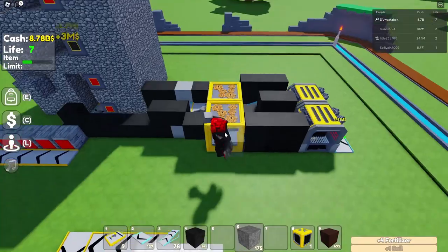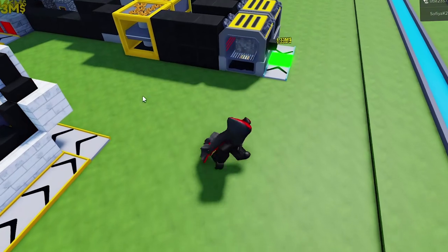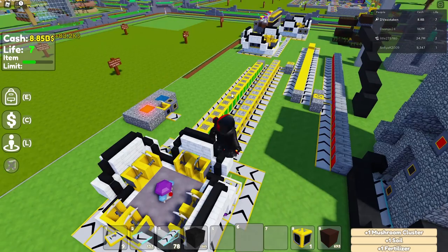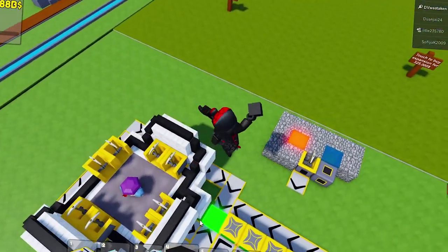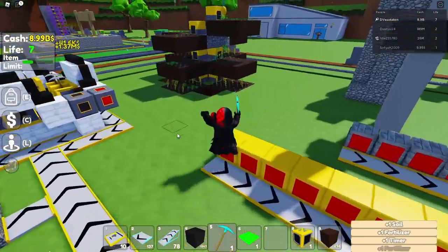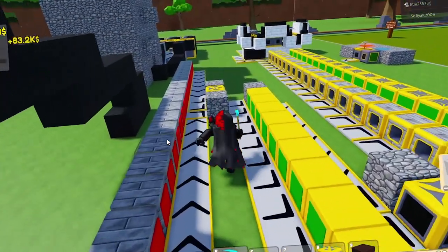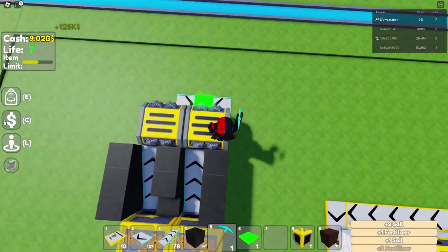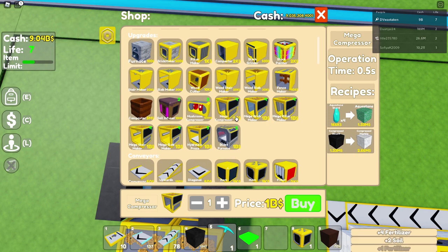I'll put some sell pads down temporarily to make some money, then drop everything back in. We're making good money now — 8.8. Item limits are looking really good. I'll turn off the broken mushroom build and a couple of other old farms to reduce entity load. The new cobblestone farm has zero despawn issues — way better than the old furnace setup.